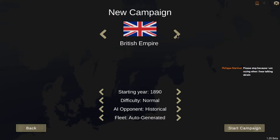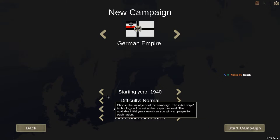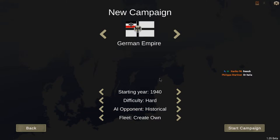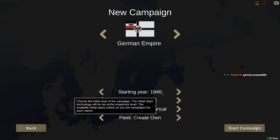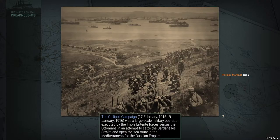I kind of want to test out all the new stuff, so I'm thinking we go with the Germans at the highest tech year, which is 1940. We're going with hard difficulty and historical AI — we don't want them crazy. I know we've done this campaign before with Germany, but with the new nations involved, new allies and enemies, the campaign will probably be a lot longer since we're not just fighting one person.